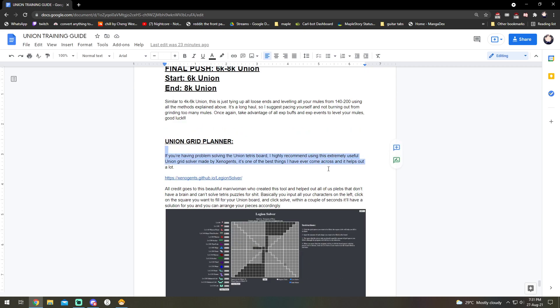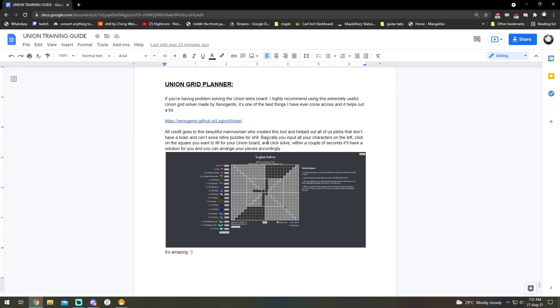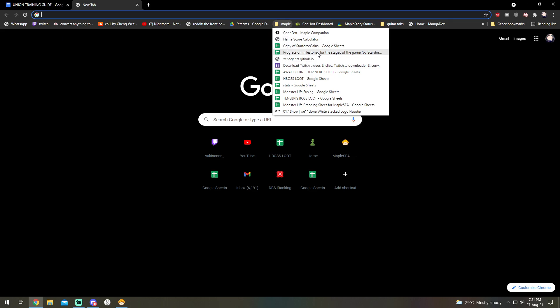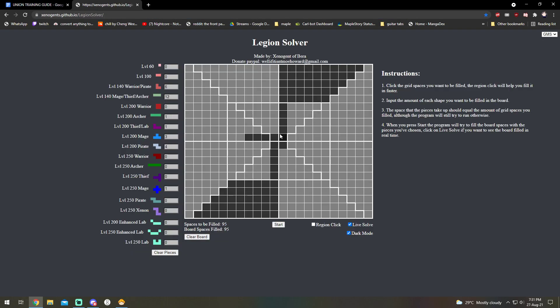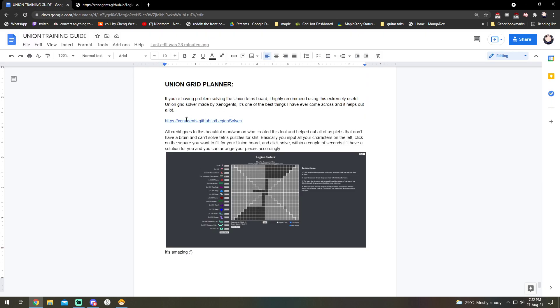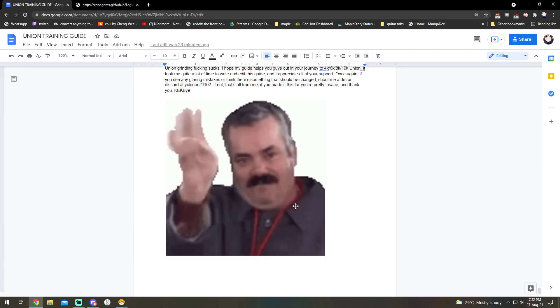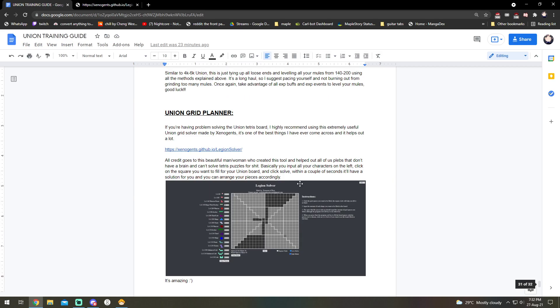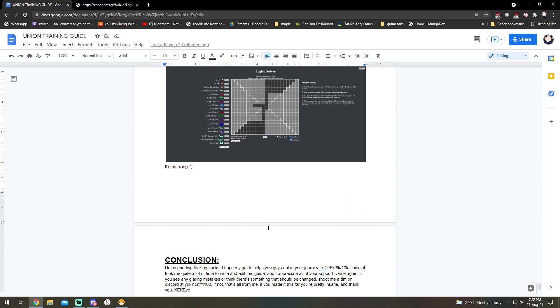There's also this Union Grid Planner by Xenogent — a very cool creator. It's a Legion Solver where you input all your pieces, arrange them however you want, click Solve, and it solves the optimal placement for you. You can see exactly how to place your pieces — it's a godsend for a lot of people. I've included the link here, all credit goes to Xenogent. You can use it however you want to arrange your union board. I hope my guide helps and you aren't too intimidated by union grinding — I hope this helps you all go for whatever union level you're aiming for: 4k, 6k, 8k, it's up to you.